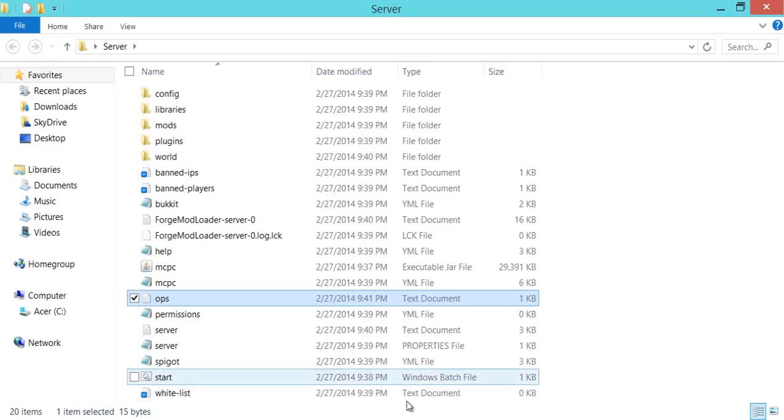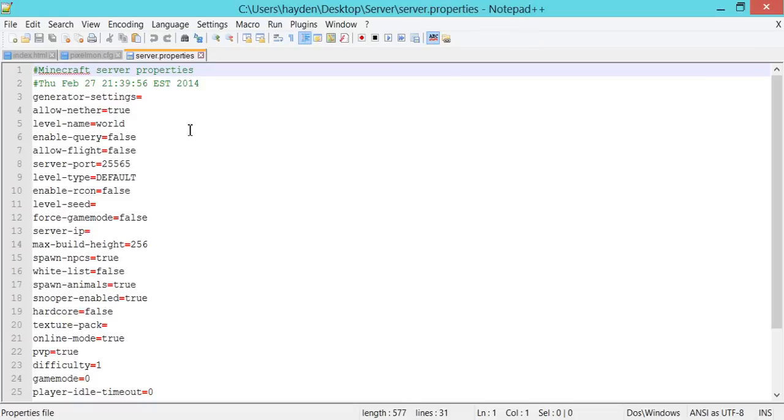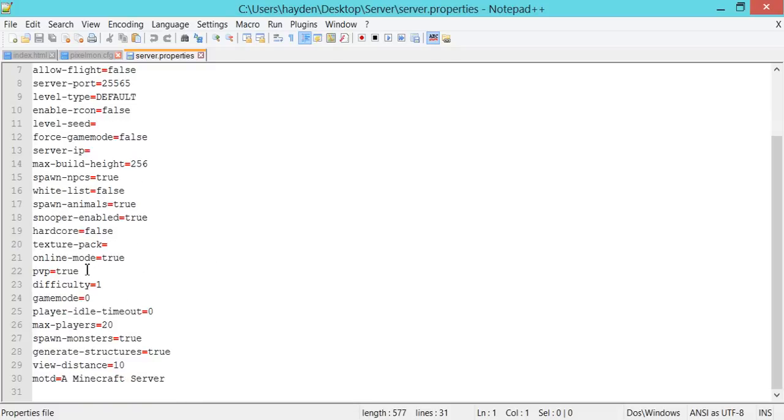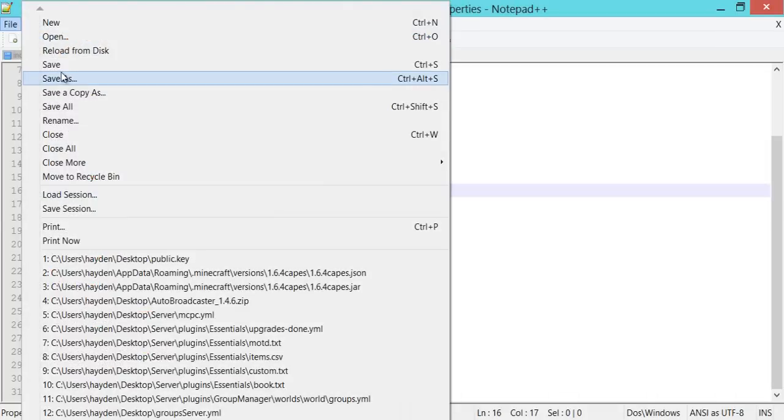If you want to whitelist it, you can put the names in there. I have Notepad++ but you can just use regular Notepad — it'll look almost exactly the same. You can leave most things the same. Do not touch server IP. Make sure spawn-animals is set to true, because if it's not, the Pokémon won't spawn. PvP is true if you want it. Game mode 0 is what players spawn in. You can set the max number of players and the message of the day. If you want a whitelist, that needs to be set to true. Then just save it.